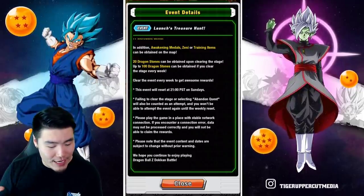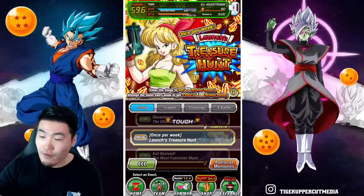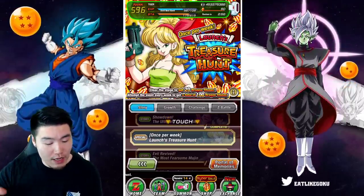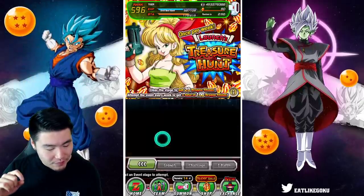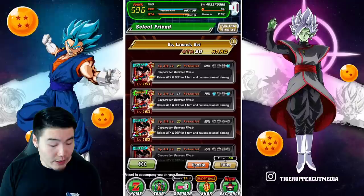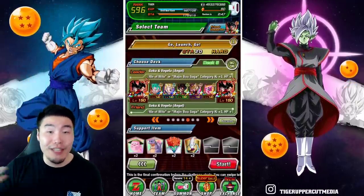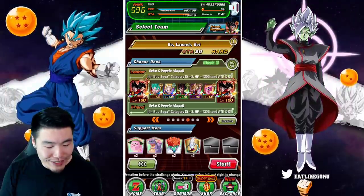Okay, so that's the event. This is the first clear out of five we can do — let's do it. It costs 20 stamina, which is fine. And you can bring any team you want. Maybe bring a team you're trying to link level or level up links for, so that's the team I'm going to bring here.